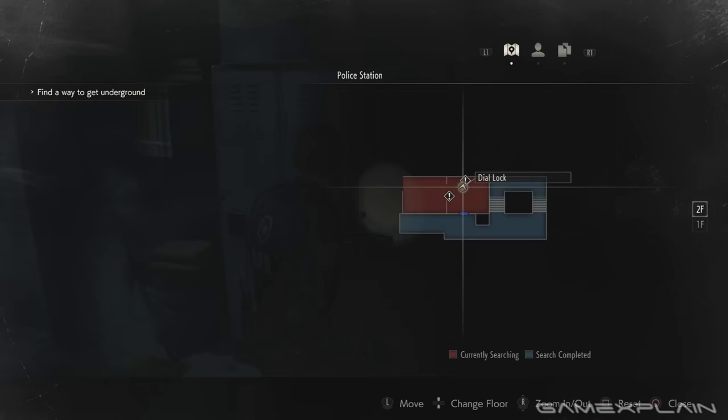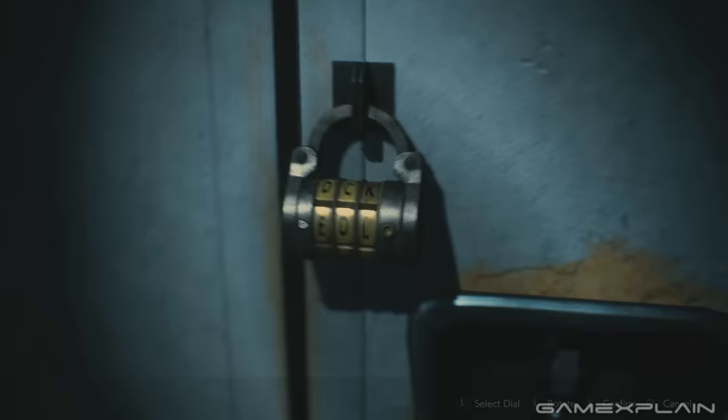Next we're going to go up to the second floor of the police station and into the shower room. There's a locker in here and the code is CAP. I wonder what that's meant to mean.